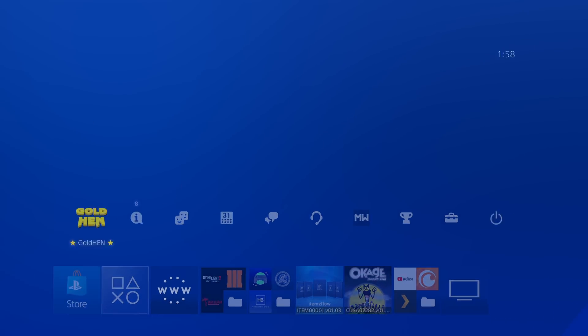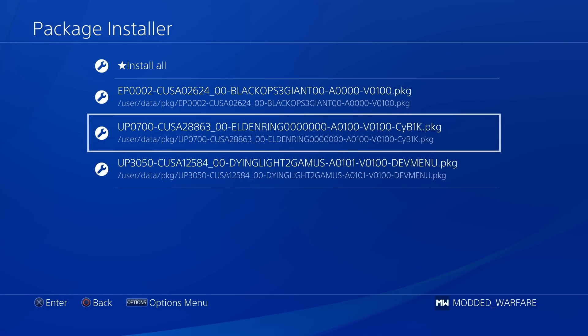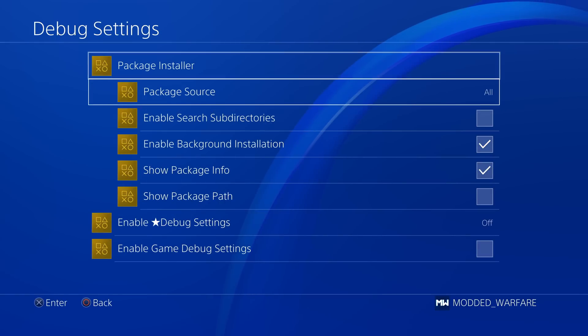We now have background package installation support. Typically when you go to install a package file, you get stuck in a screen with a progress bar and can't back out until it's finished installing, which isn't the best. That's why a lot of people use other homebrew apps like PS4 Explorer to install packages, because they get added to the download section so you can still use the PS4 and do other things while the package file is installing in the background. So that's now available in the GoldHen package installer as well.